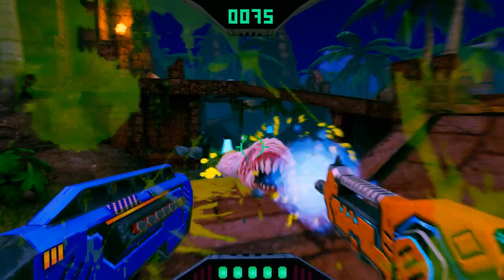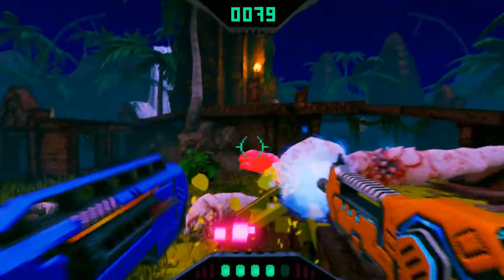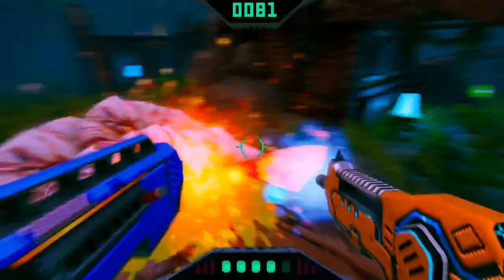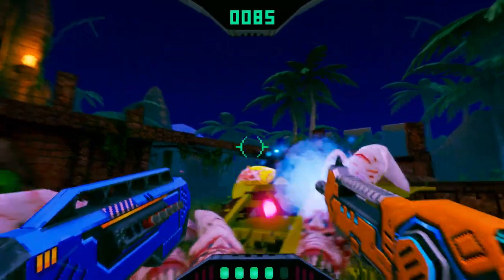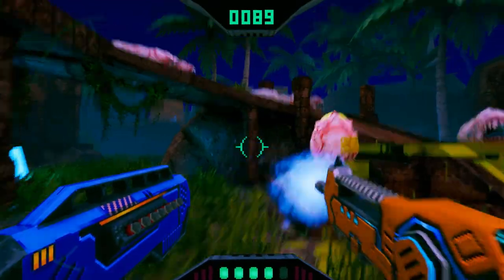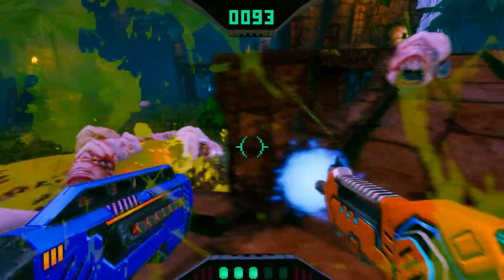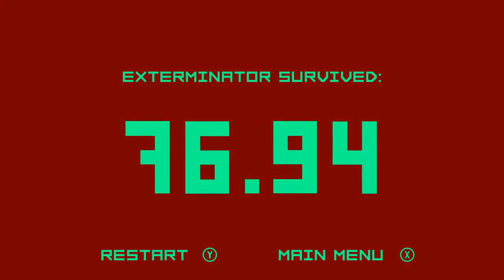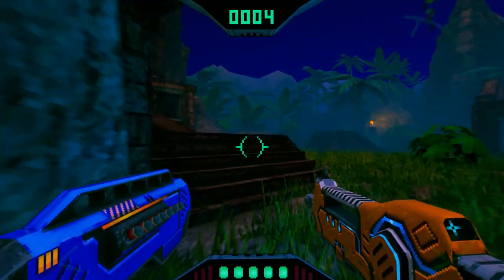You have two different performance modes the game can run on, aptly named Quality or Performance. Quality locks your frame rate at 30 FPS but gives you a higher render resolution, while in Performance mode your frame rate is 60 FPS with dynamic resolution. I preferred playing in Performance mode for that buttery smooth gameplay. I didn't notice any serious frame drops or quality issues aside from some textures taking a moment to load in after the level has already loaded up.